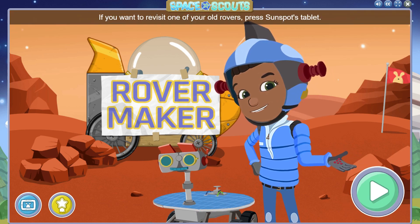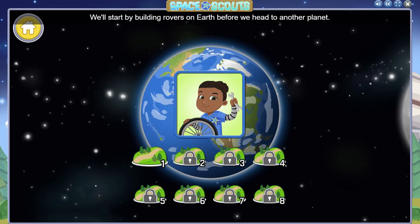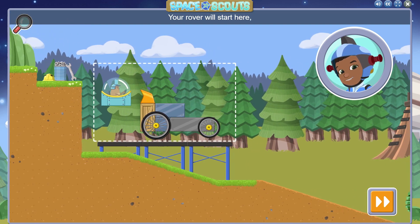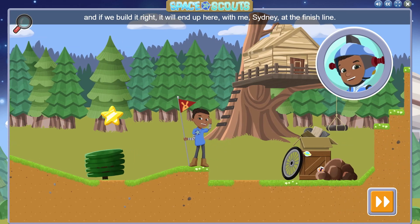If you want to revisit one of your old rovers, press... We'll start by building rovers on Earth before we head to another planet. On Earth, your goal in each challenge is to create a rover that will carry Sunspot to the finish line. Your rover will start here, and if we build it right, it will end up here with me, Sydney, at the finish line.